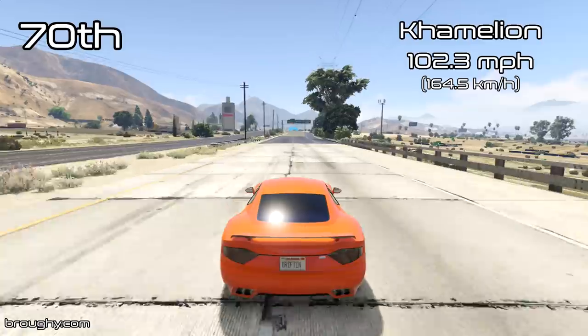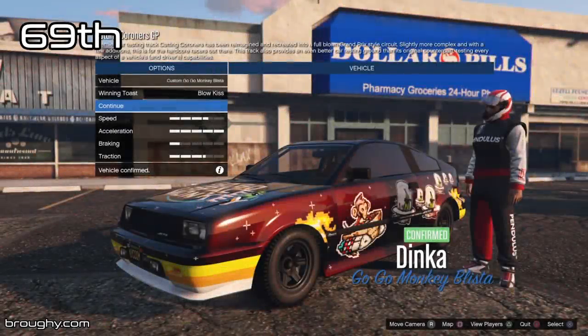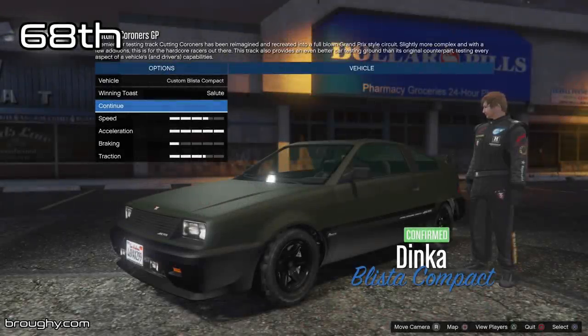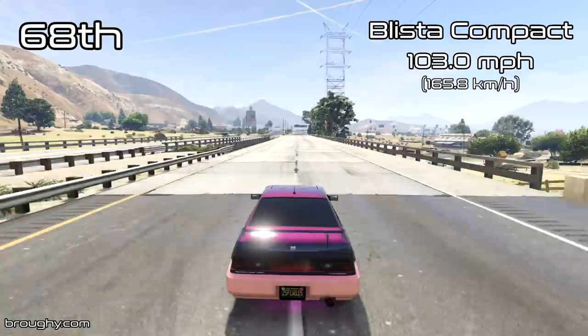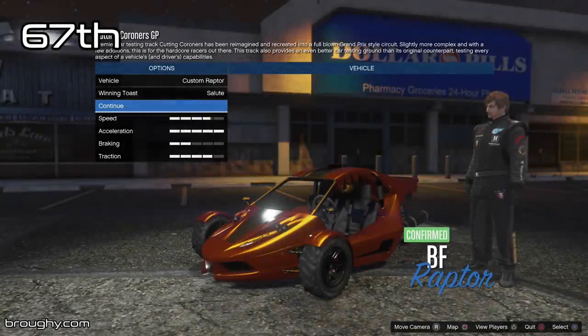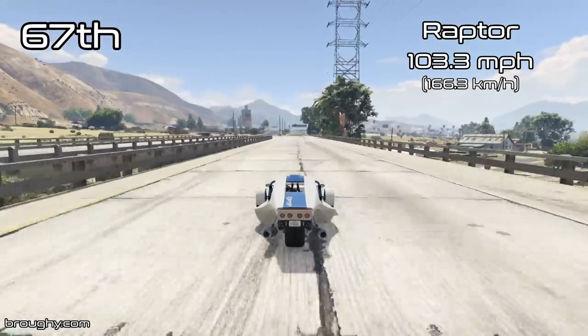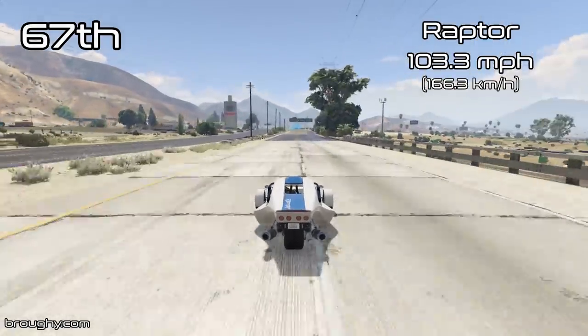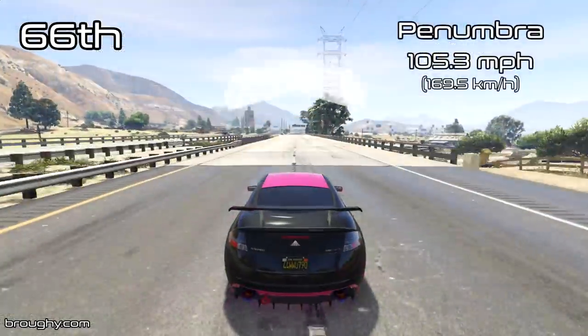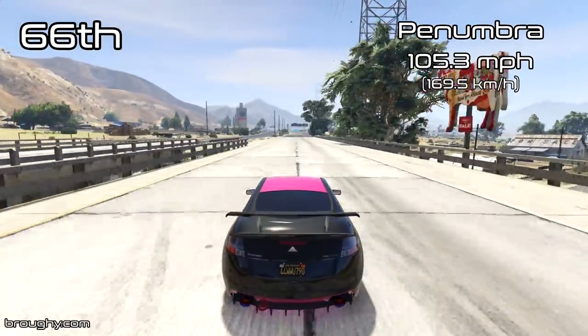We start the regular raceable vehicles list with the Chameleon in 70th place overall. This video only focuses on straight line performance, so if you're interested in racing where braking, cornering and acceleration are all relevant, check the link in the description for the lap time testing series. This video lists all vehicles and is correct as of the Casino Heist update. For any sports cars added after that, check the playlist linked in the second line of the description, and feel free to check out my Patreon or become a YouTube member if you want to support this work and get testing results of any new cars a little bit early.